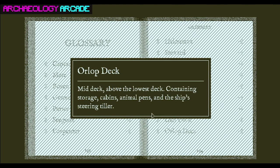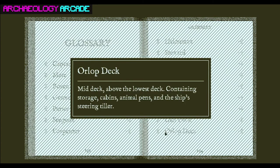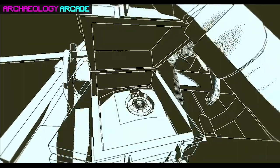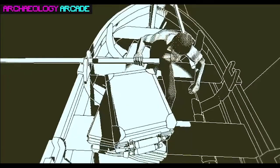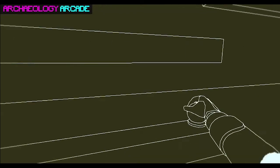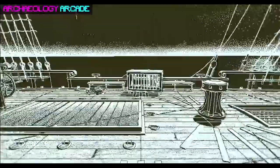Oh, here's some terminology. Mid-deck above the lower deck containing storage, cabins, animal pens, and the ship's steering tiller. That sounds right. So here is the extra special tool that is 100% realistic — it's actually really cool. You'll see what we do with this in a moment. All good insurance agents have one of these. So what we do is we go find a corpse.